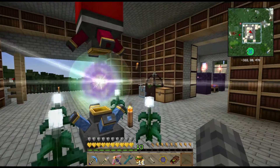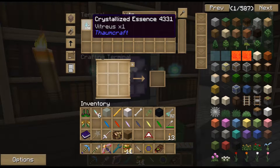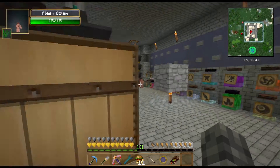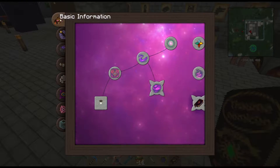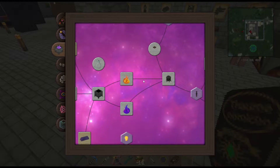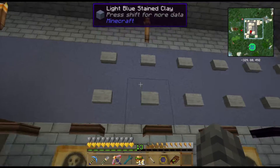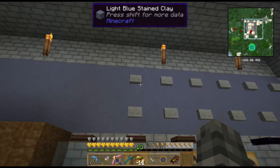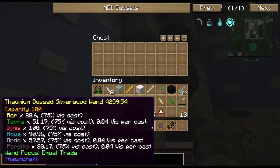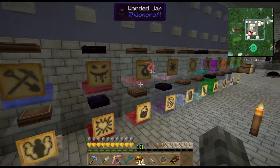I need a couple more warded jars. Sneaky, are you able to make those? Let me check. What is that under — Thaumaturgy? That'll be under alchemy, I believe. Yes, I can do warded jars and void jars. Perfect, we just need plain warded jars. This system's pretty carefully balanced. Not a problem — it's hardly a pane in the glass. I am most pleased to hear that.